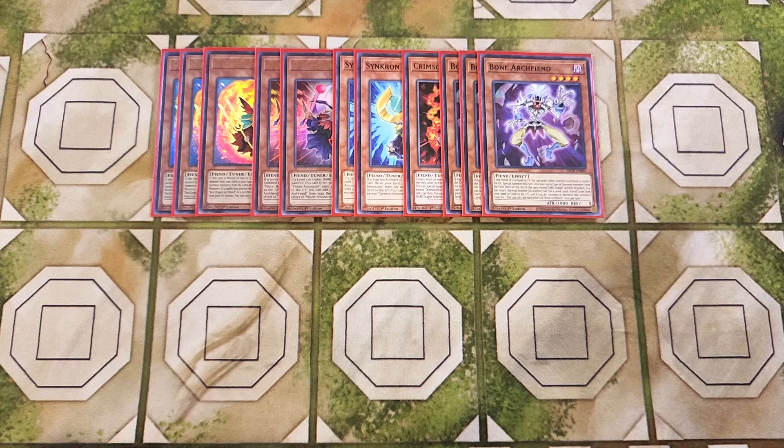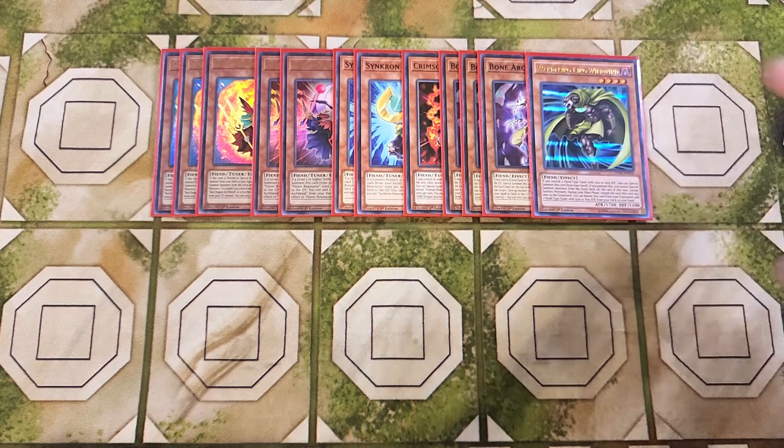We then play a single copy of Wandering King Wild Whim. This card is an amazing extender in the deck. If you control a Fiend-type tuner with 1500 or less attack, you can special summon this card from your hand. And also during your main phase, you can banish this card from the grave and add a Fiend-type tuner with 1500 or less attack from your deck to your hand, which is a really cool ability to search out cards like Soul Resonator to get to exactly the card that you need to keep going for combos.